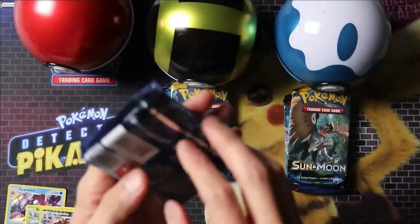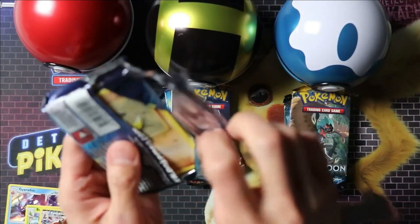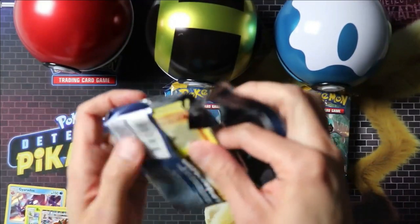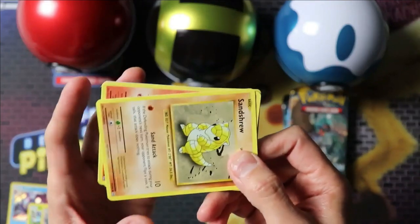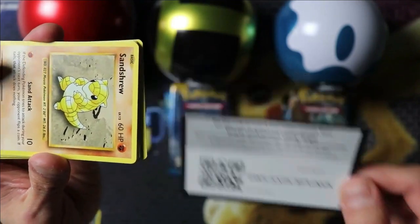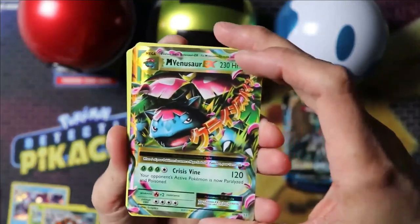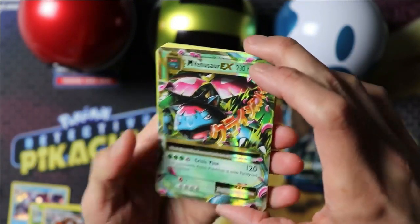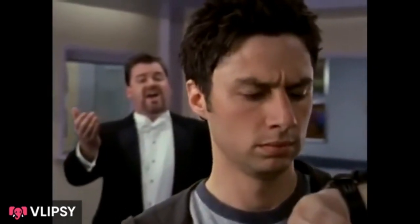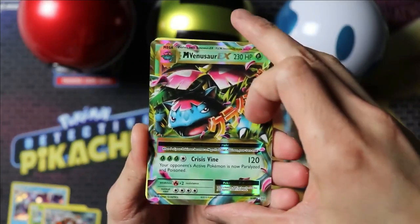Our third pack in the regular Pokeball — we've got the Evolutions pack. Evolutions packs are very very hot right now and we are of course looking for Charizard. Mega Venusaur EX. Nice!